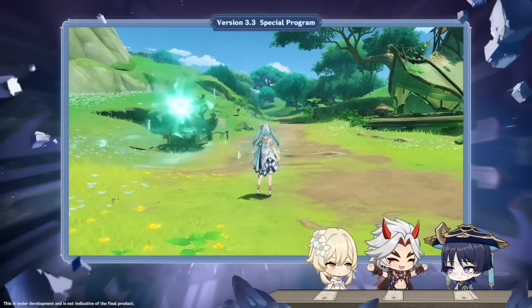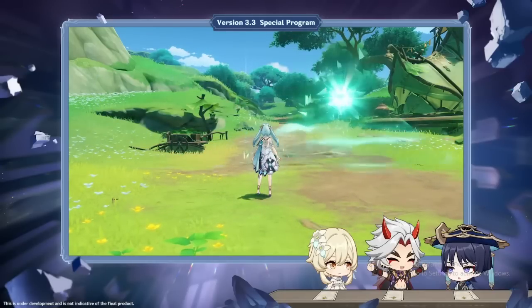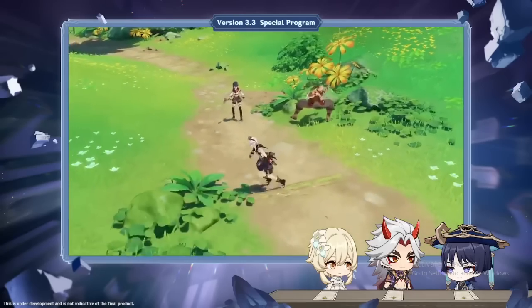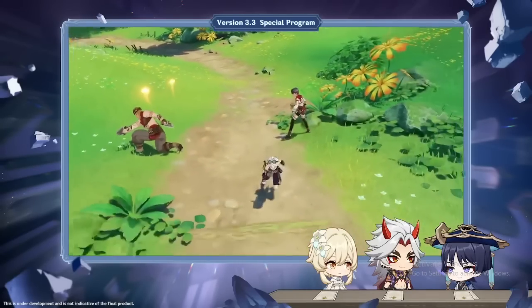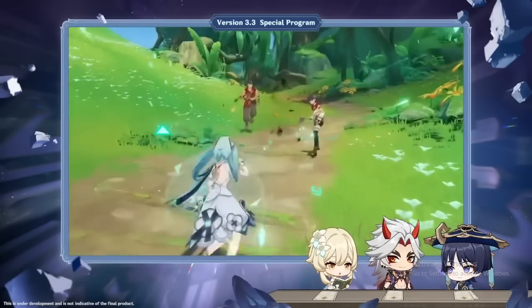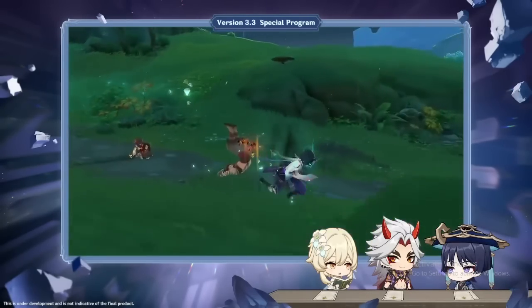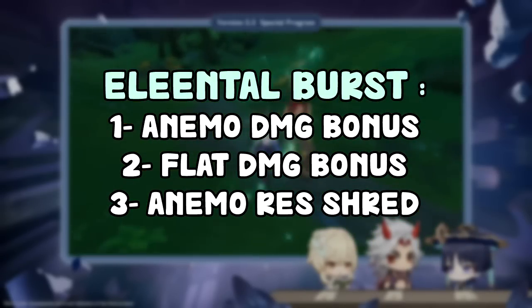From her passive, when you deal Anemo damage she gives you flat Anemo damage bonus based on her base attack — once every 0.8 seconds. You can't really increase it much except through her weapon and her own base attack, but it contributes a lot. In total her elemental burst gives you damage bonus, flat damage bonus, and decreases enemy Anemo resistance.